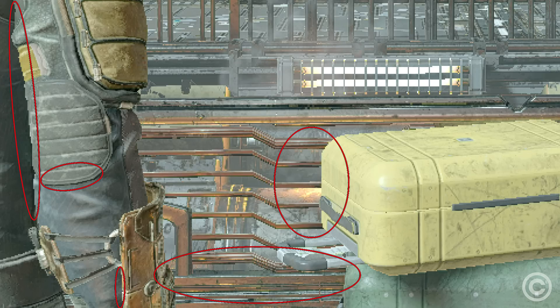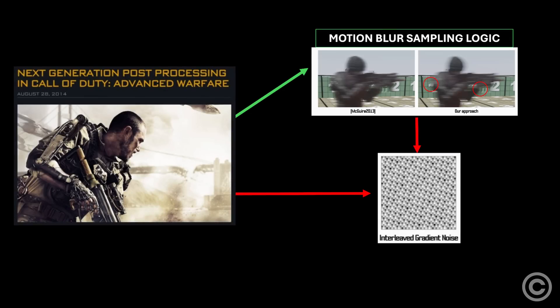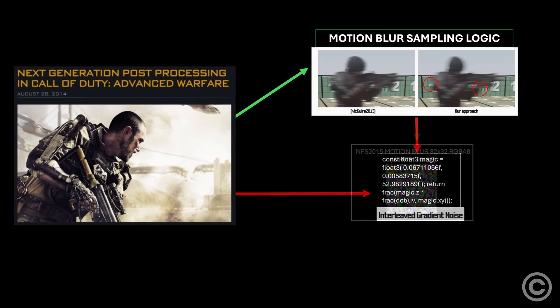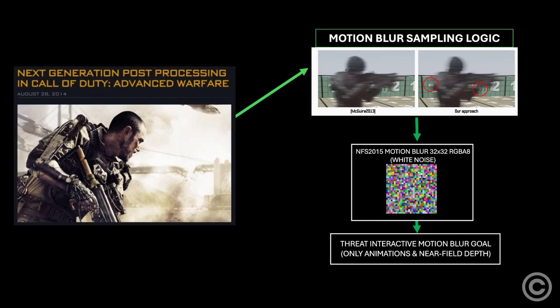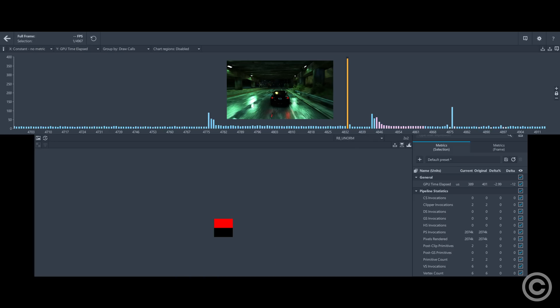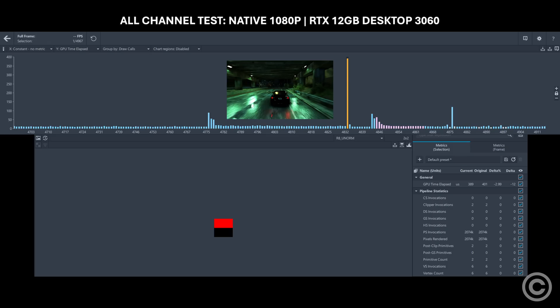Interleaved Gradient Noise introduces a hideous, highly perceptible sawtooth pattern. Should the new technique be thrown out? No — Interleaved Gradient Noise, which is not a texture but a small arithmetic function, needs to be replaced with an actual texture containing white noise like Need for Speed 2015. Even though this didn't affect cost in the analysis tool, we can reduce the texture size by half with no effect on visual output. Reducing the white texture noise to practically nothing provides an extra 12 microseconds, and a white noise texture is a no-brainer if genuinely optimized results are wanted.